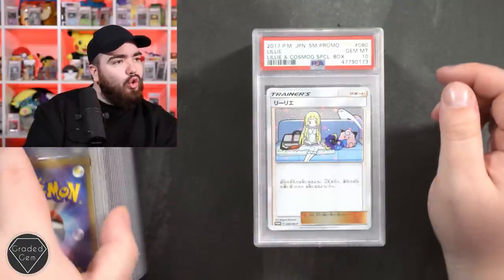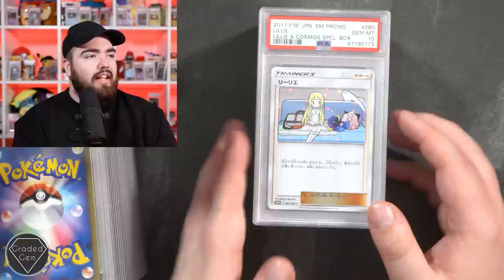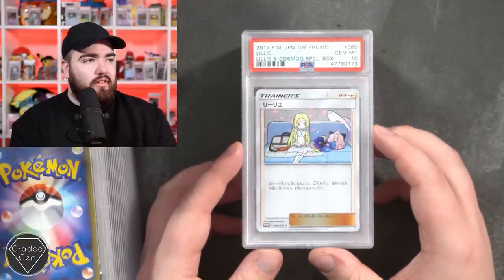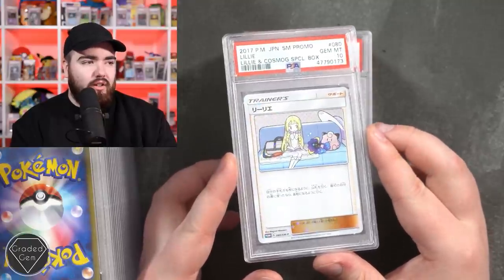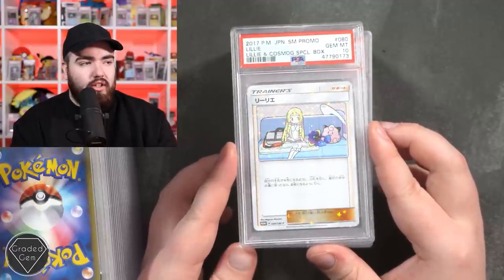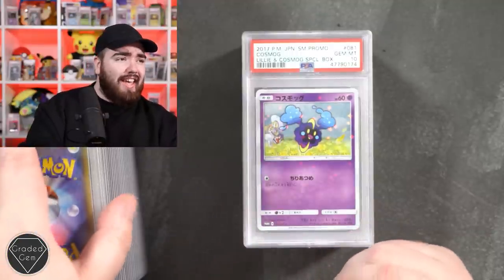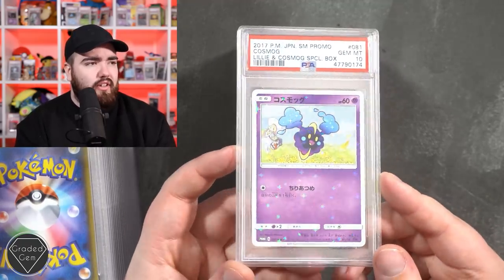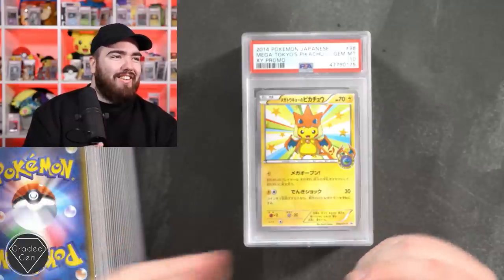Now we're going more modern - Lillie and Cosmog from the special box 2017. That is beautiful, look at the holo foil on the entire card - it's not holo bleed, but it's what we usually expect. You know when we talk about holo bleed - look at that. Lillie and Cosmog again in the gem mint 10. Let's get some focus on these because these are brilliant. And the Mega Tokyo Pikachu XY promo.